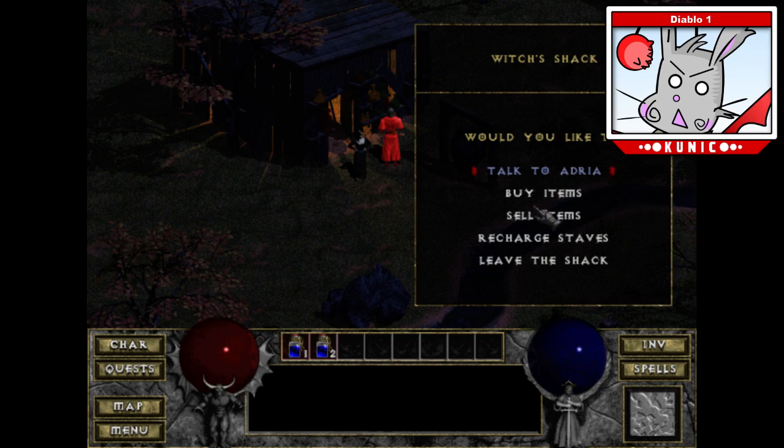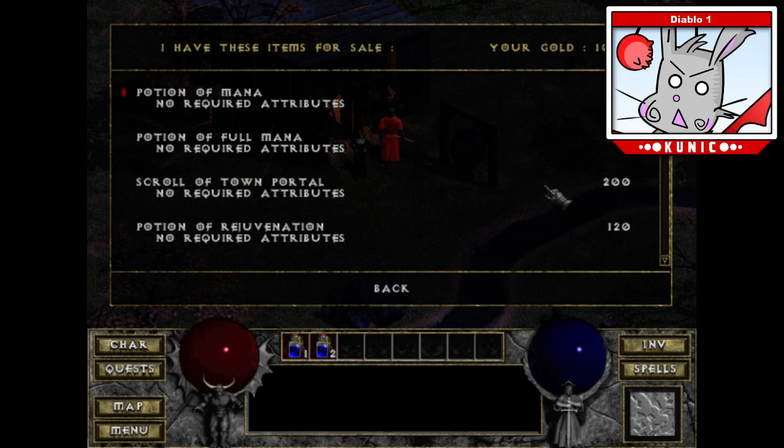You can talk to her, buy items, sell items, or recharge staves. A big way that you would get a spell on a warrior, for instance, is you would pick up an item that says it casts a spell on hit and has this many charges, and you would come back to her to have her refill the charges. Let's buy an item and see what she has — potion of mana, potions, Scroll of Identify.